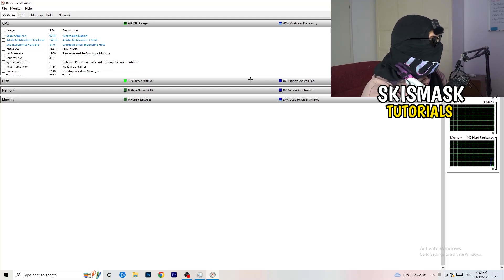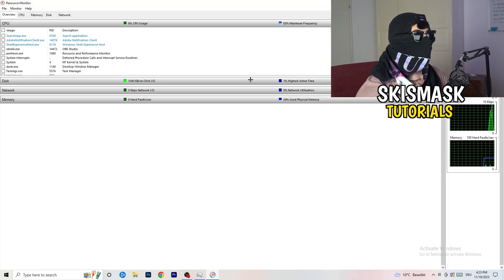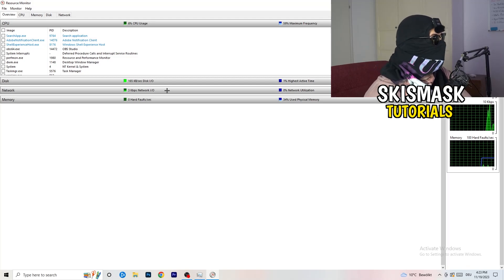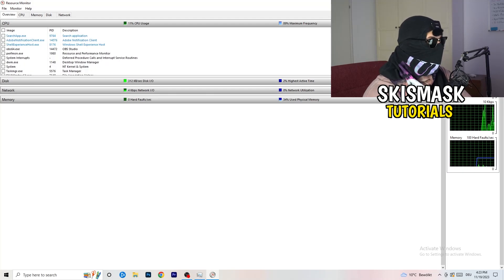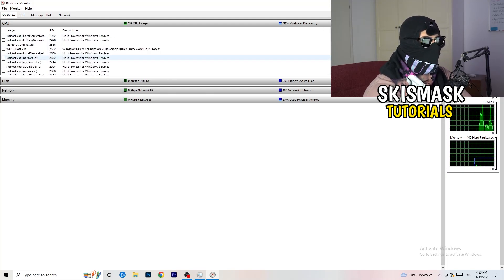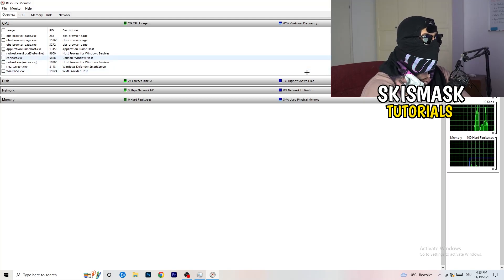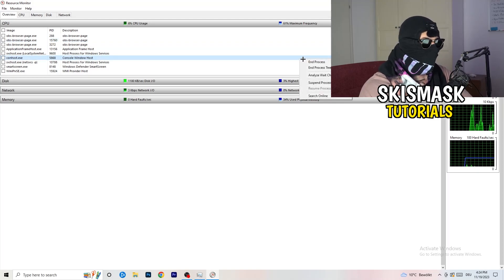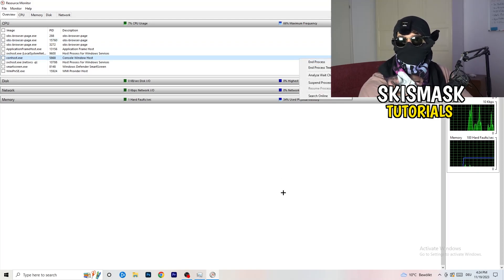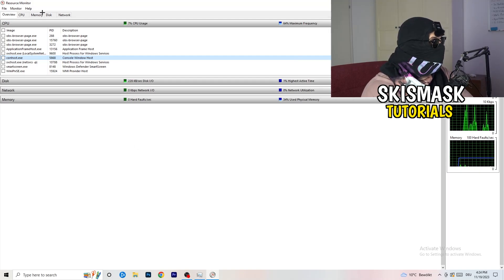It might seem a little tricky but it isn't. You need to wait a little bit — take 10 to 30 seconds — and it will load every single application and background process that is currently using your network. You'll see programs that are running and also suspended ones. Go through and right-click to end every single process that is currently using your wi-fi or ethernet that is not related to Windows or your game.